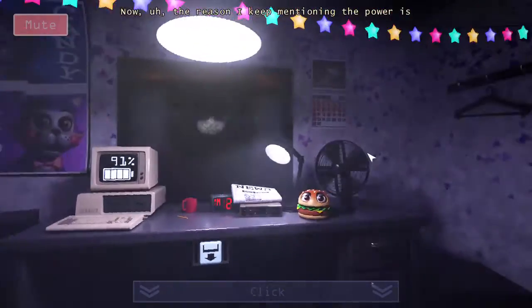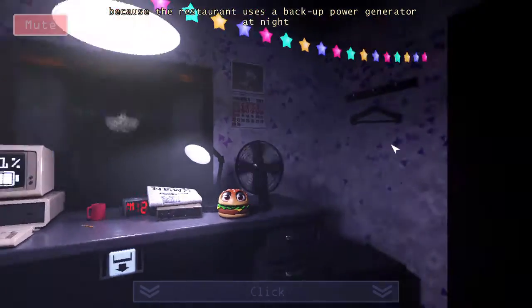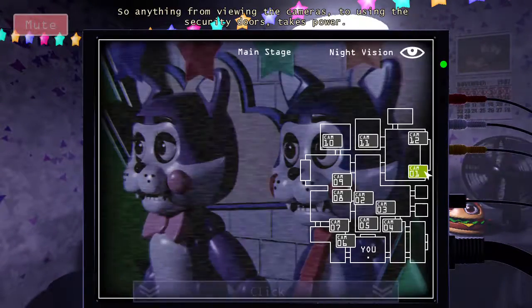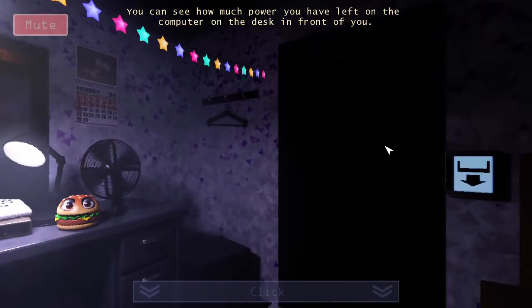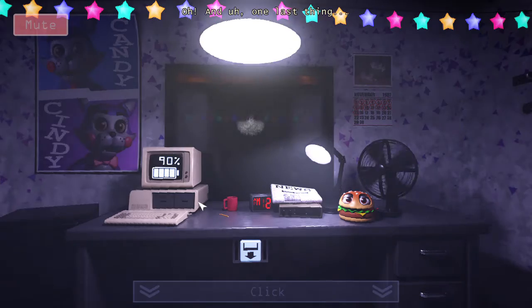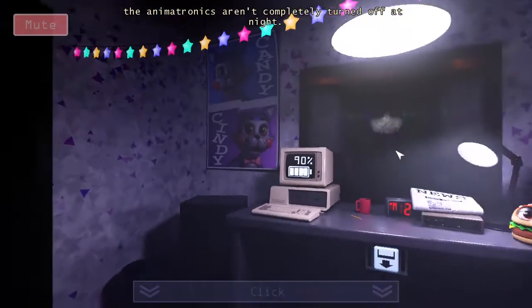The reason I keep mentioning power is because the restaurant uses a backup power generator at night, which only has a certain amount of juice in it, so anything from viewing the cameras to using the security doors takes power. You can see how much power you have left on the computer on the desk in front of you. Try not to run out of power — if you do though, you won't be stuck in the office since the doors will always open up anyway.